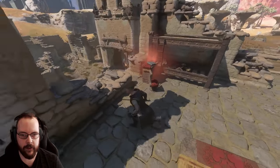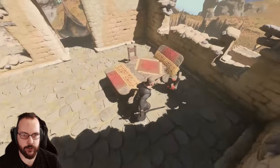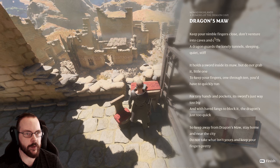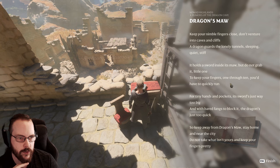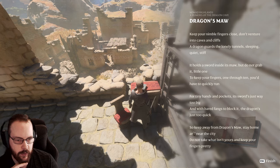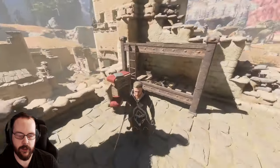You're kidding me. I had just missed it. Okay, so here's my excuse — everything here is red. Let's see. Dragon's Maw: 'Keep your nimble fingers close. Don't wander into caves and cliffs. A dragon guards the lonely tunnel, sleeping quiet, stiff. It holds a sword inside its maw. But do not grab it, little one. To keep your fingers one through ten, you'd have to quickly run. For tiny hands and pockets, its sword's just way too big. And with bared fangs to block it, the dragon's just quick. So keep away from the dragon's maw. Stay home near the city. Do not take what isn't yours and keep your fingers pretty.' That's a cute little poem.